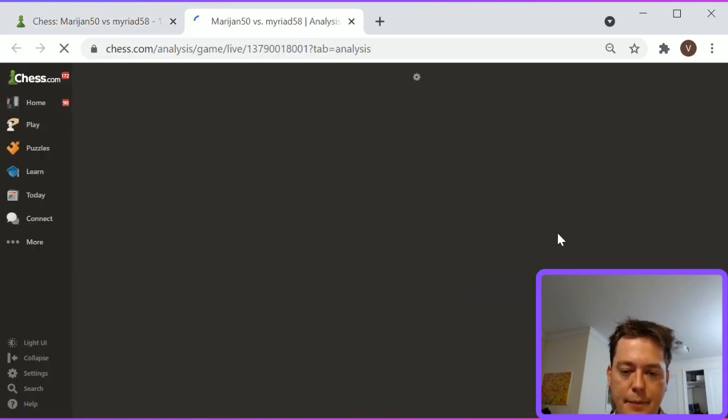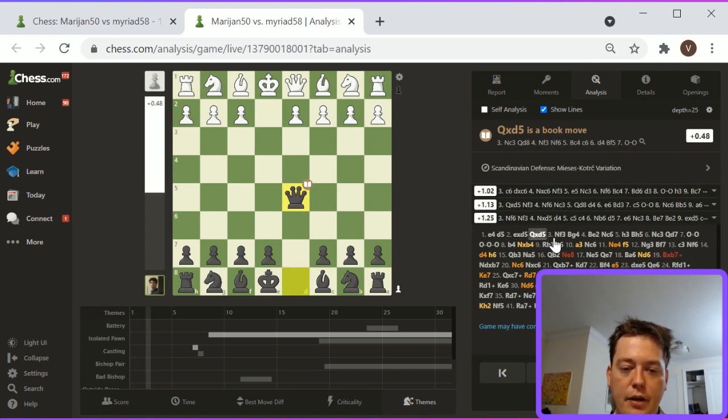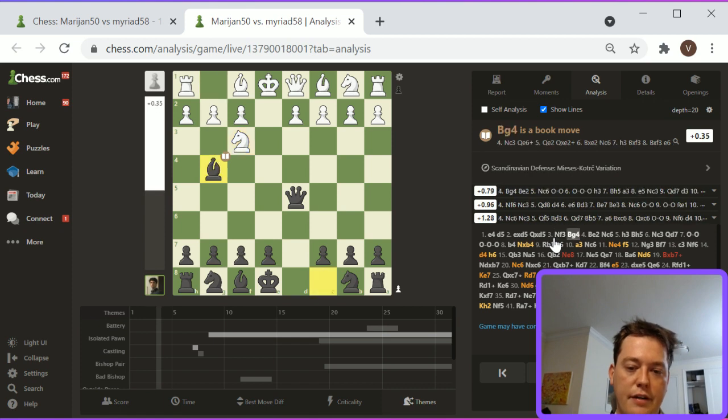Let's take the position as Black — this is Myriad's game. E4, D5, pawn takes D5, Queen D5, Knight F3. This is an interesting Scandinavian defense — not the usual Scandinavian in that it leaves the Queen on D5 unchallenged. It's kind of a lazy way to play this — it doesn't really make sense to be playing Knight F3. You do want to develop with tempo here, so developing without tempo doesn't really make a whole lot of sense.